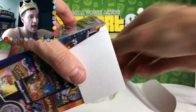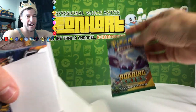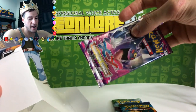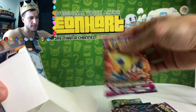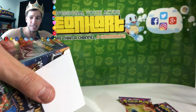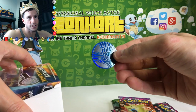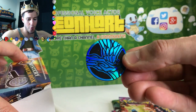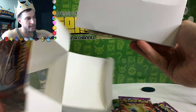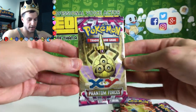Here we go! Roaring Skies — very, very nice. Evolutions, Phantom Forces, another Phantom Forces. We got a code card, and I'm going to give that away. A Flygon EX box — very cool. You get a coin; not one, not two — you only get one, but it's a very cool Zygarde coin.